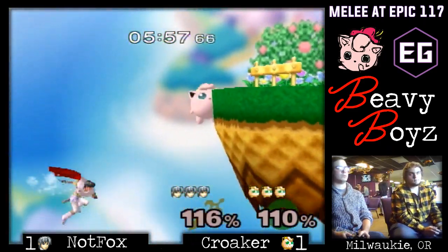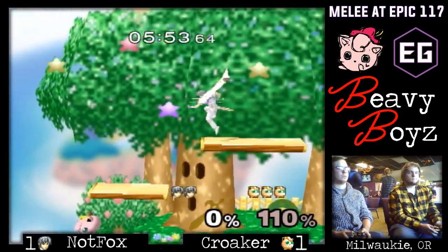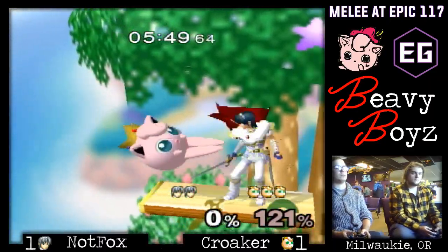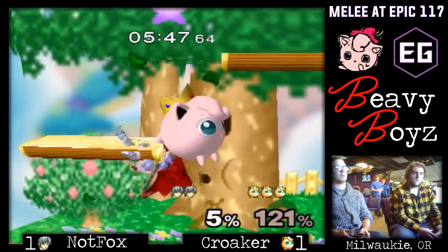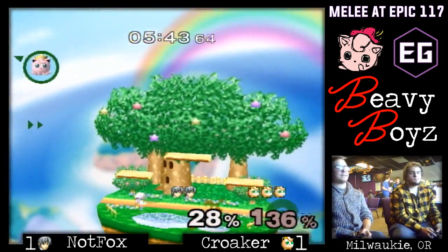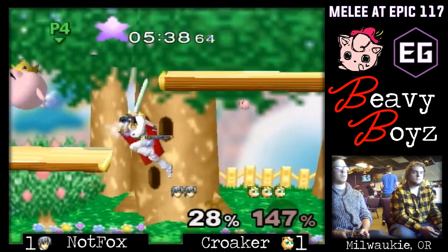It also allows her to know that now she can get back to the ledge or somewhere on the stage for free, because you don't have another tool to move around until you get to the floor. And Marth isn't like Fox — he doesn't just get to the floor super quickly. Fox can kind of afford to make that miss and just fast fall to the floor and pick again.